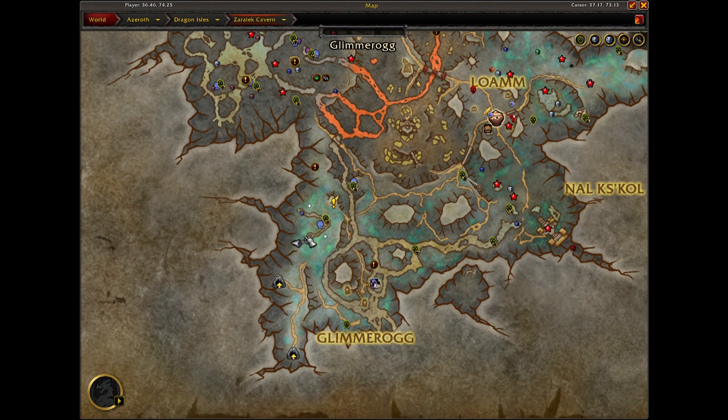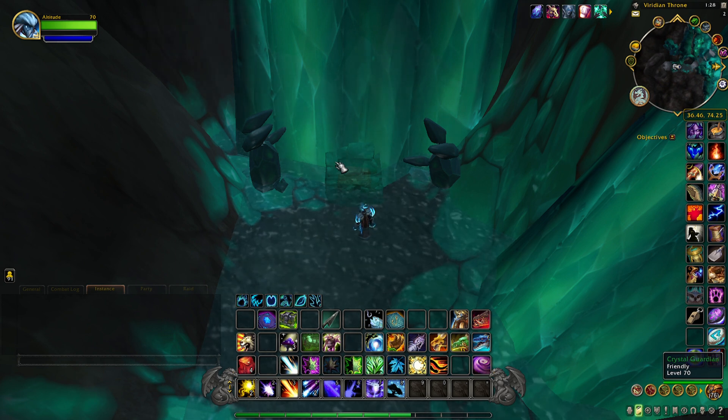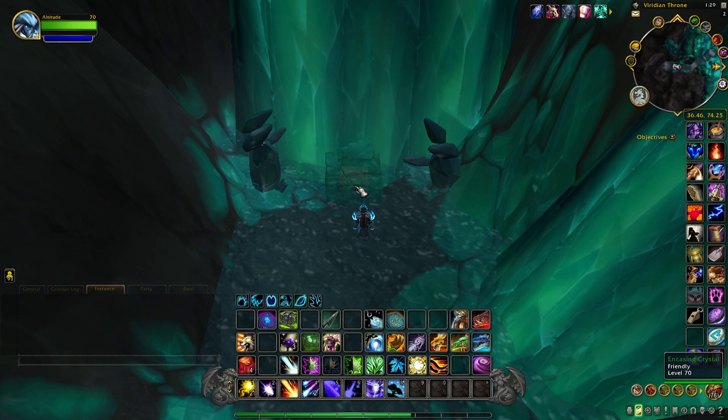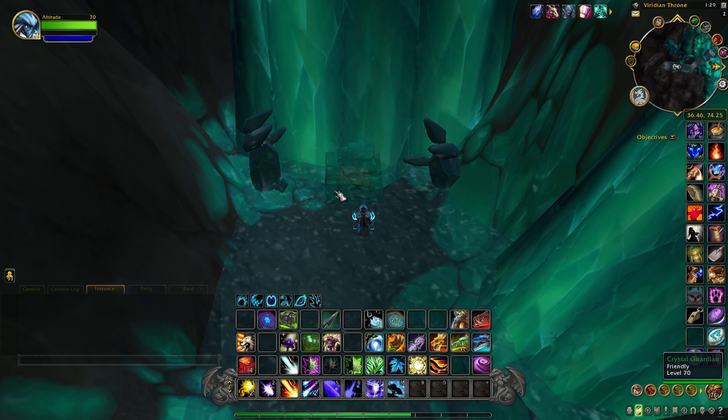I'll put all the waypoints in the description below for each of these steps, and if you have any questions just leave them in the comment section and I'll be happy to help. In order to unlock this chest you'll have to find two attunement crystals — a yellow one and a blue one. I'll show you where to find those right now as they are both in the vicinity of this chest.